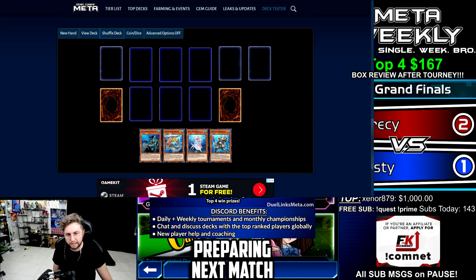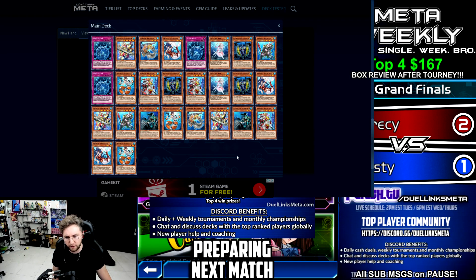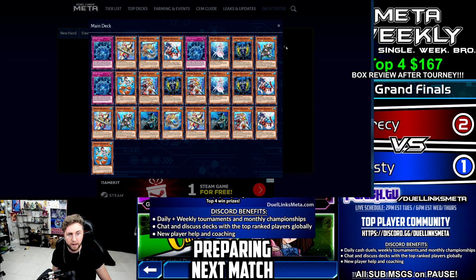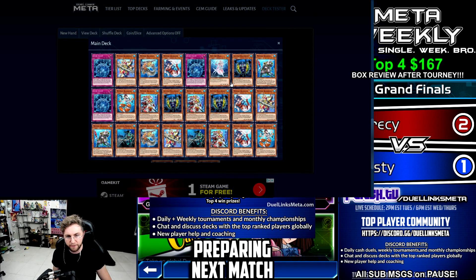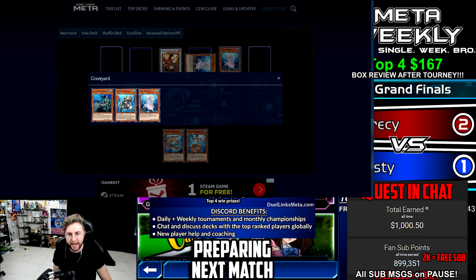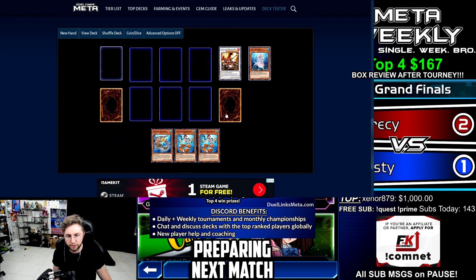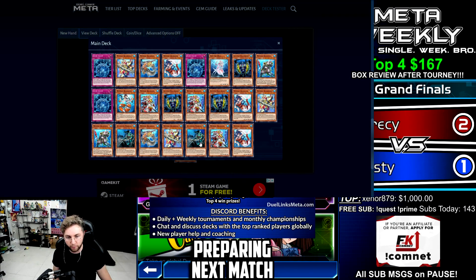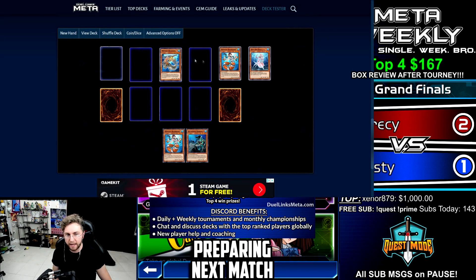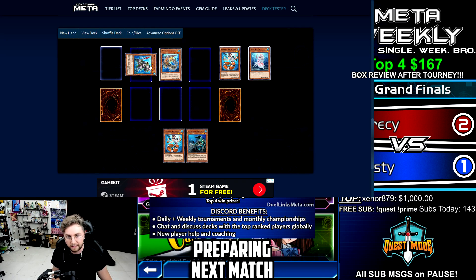New hand: discard Marksman, special summon Bestias — Marksman will destroy a set card they control. Bestias will search for a level four or lower Mermail, like Abyss Gunned. Then summon Diva — Diva looks through the deck, can special summon Marksman, Infantry, or another Diva. We'll go another Diva, then synchro into Vermilion Dragon Mech — banish the Diva from the grave, destroy any card on the field. Everything gets destroyed. Next turn draw, summon Pike, discard Abyss Gunned — search a level three water, and Abyss Gunned activates to summon Taeus onto the field.